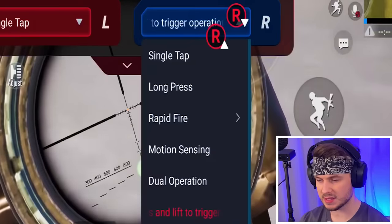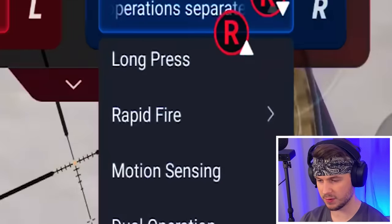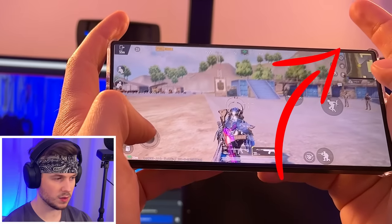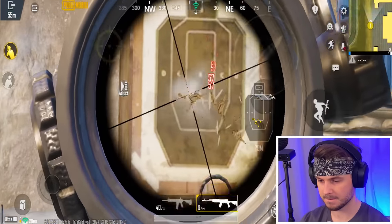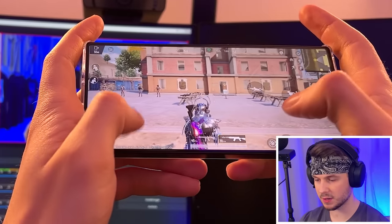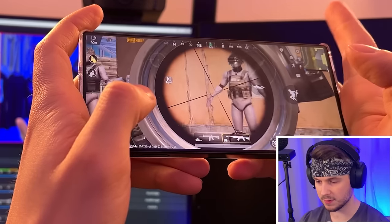With the triggers, you actually have different options. You can see you have rapid fire, motion sensor, and more. We are going to press rapid fire and put it on high. So when I press this button, it will have rapid fire. That's mental — look at that. I am not spamming my fingers; I am simply holding down this button.